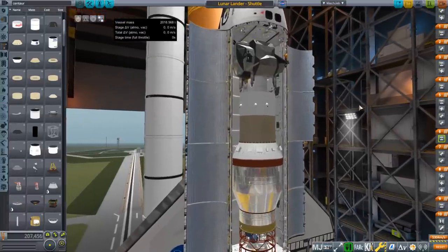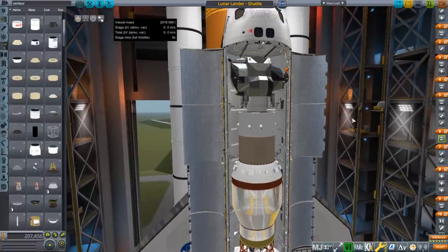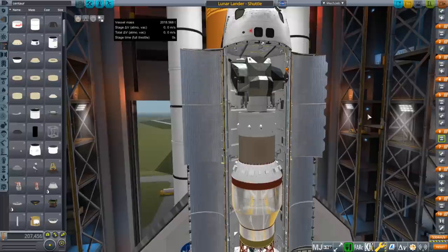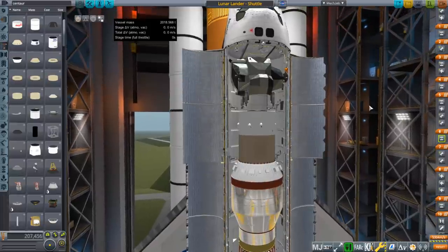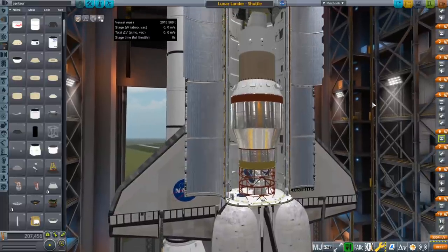So now I've got the problem: how do I land on the moon? I created the constraint that I had to use real hardware, which is interesting. It would also be a lot easier if I got to use Soviet hardware — they had more efficient engines. So we are not using Soviet hardware, we are just using American hardware and real hardware. So I am limited on that, and it's a little bit difficult.